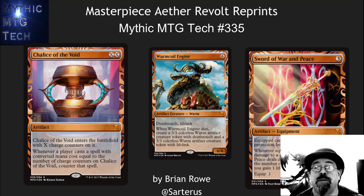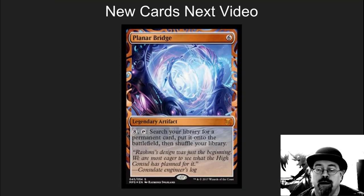Hello, this is Brian Rowe with Mythic MTG Tech number 335. Looking at these awesome spoilers that came out on December 24th. I believe all of the Aether Revolt reprints have been spoiled — they're live on Wizard's site. I'm not going to be talking about the new cards, as we've got one so far in the Masterpiece series that's been spoiled. Planar Bridge looks like an awesome EDH card, but I'm going to cover those in another video. This is all about the reprints that are going to be in this next set, and there's some great stuff.